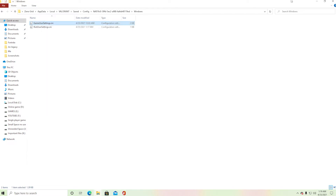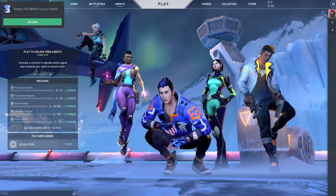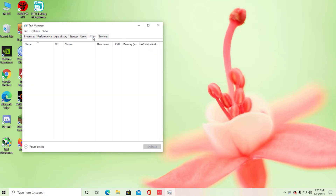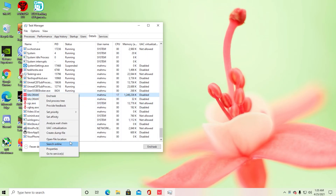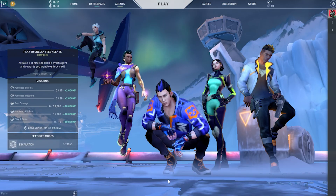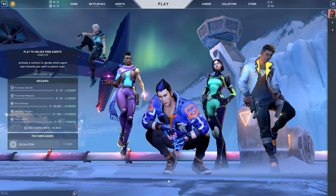The last thing you can do is set Valorant to high priority. Open Task Manager with Ctrl+Alt+Delete, go to the Details tab, find the Valorant process, right-click on it and set the priority to High. Do this for both Valorant entries. That's everything — setting high priority gives a small performance boost. This video is most useful if you're getting around 20–25 FPS. See you in the next video.